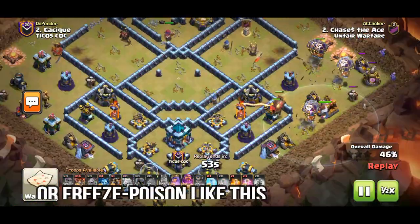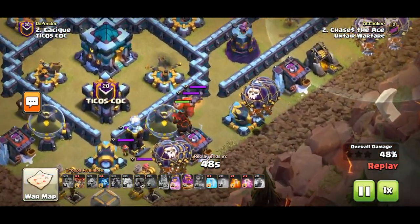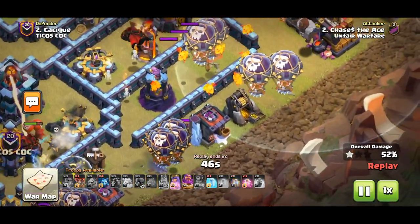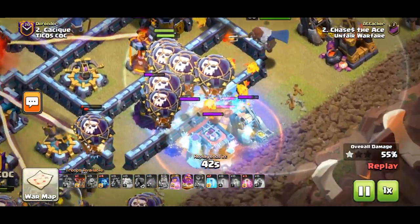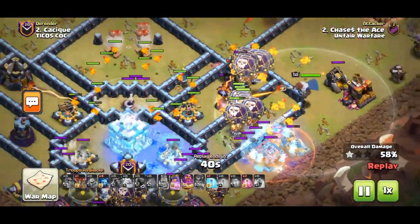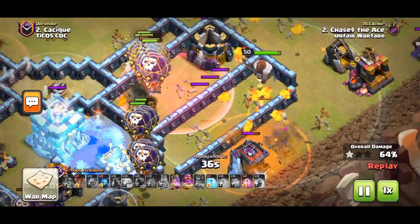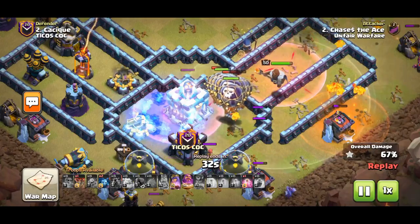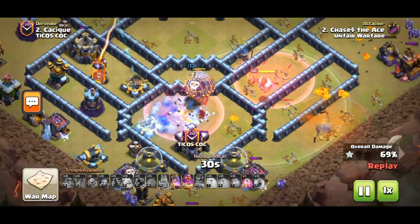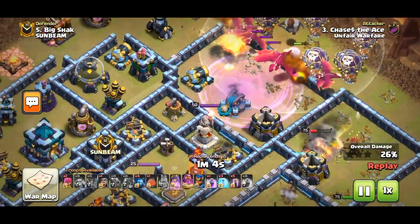For a lalo attack, you usually want to deal with the clan castle before you start the lalo. But if you want to lalo through it and it's a damage CC, you need to bring a lightning spell for the headhunters and a poison for the super minions, if any. The lightning can take care of the headhunters since balloons won't target them, and as long as they're not in the enemy warden's aura, you should be fine. But if you miss, you will be punished — they'll go straight to the warden and force out the tome early, which can be devastating to your attack.